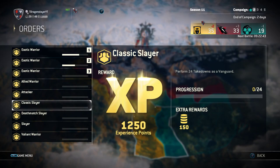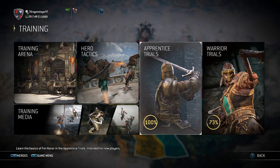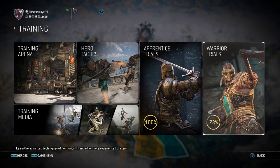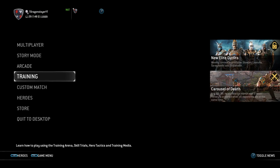If there's an order for 24 takedowns as a Vanguard and you don't like playing Vanguard, just do it — it won't take much time and gives you bonus steel. I don't like playing as Assassins much, but I still do those Assassin contracts because I need the steel. The less obvious ways include doing the Trials: the Apprentice Trial gives you about 2000 steel and the Warrior Trial about 1500 — though I could be wrong, it's been a while.